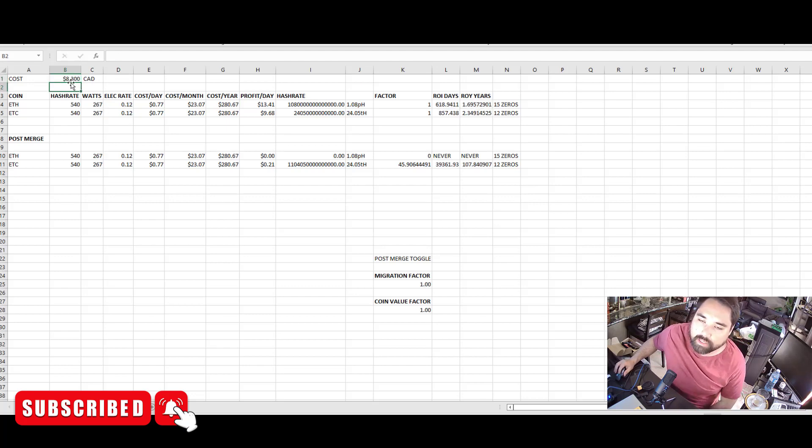Punching the numbers in based on hash rate and electricity rate: cost per day to run is 77 cents, which is amazing. Cost per year is $280. Your profit every day is $13.41 Canadian on Ethereum and on Ethereum Classic your profit would be $9.68 per day.